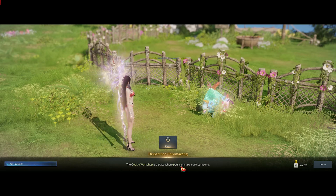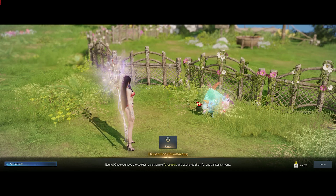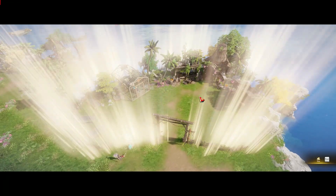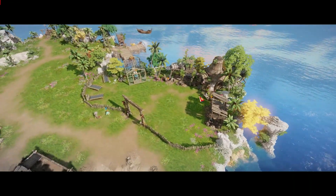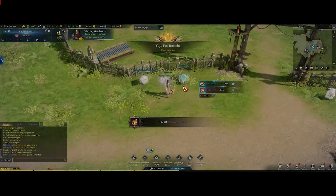How to actually unlock it is pretty simple. Once you come into your stronghold, you'll have a little quest with the mana manager — just go over to her and complete the quest. You have to have the farm unlocked and be at least level 15 with your stronghold, so you actually have the farm area where you can go gather your own materials. Then you just take the teleporter to the quest and unlock the Pet Ranch.